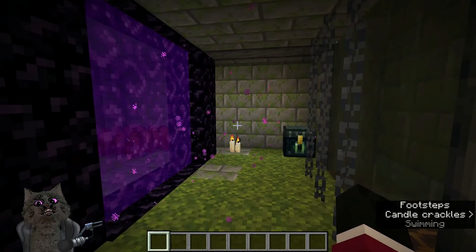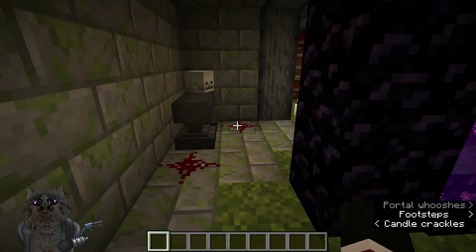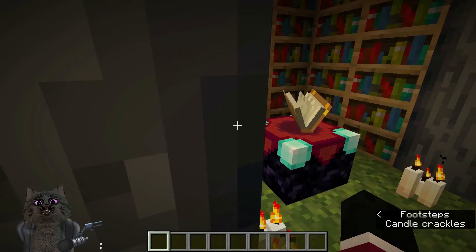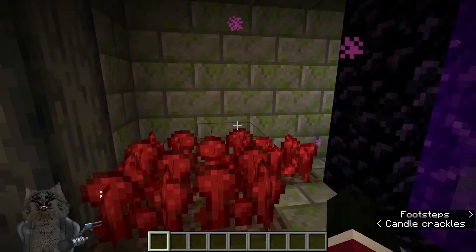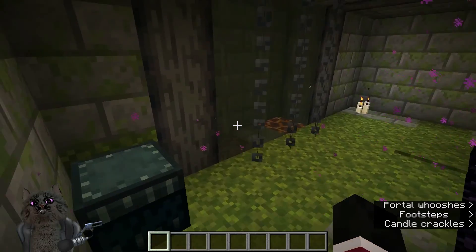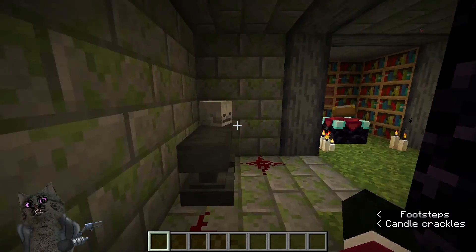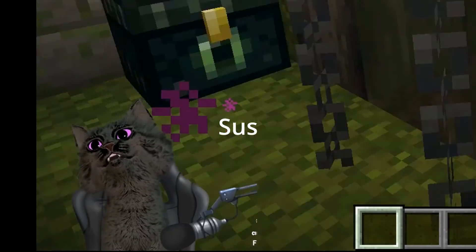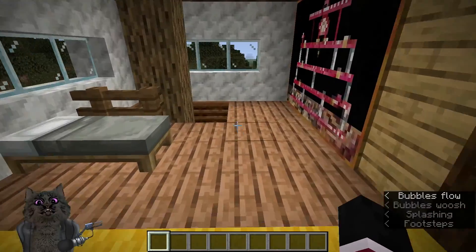And then, it's also good to have your nether portal kind of just somewhere away and secretive. That's the main thing with the magical things like ender chest, nether portal, enchanting table, whatever other decorations you want.